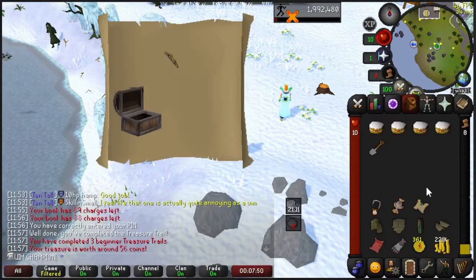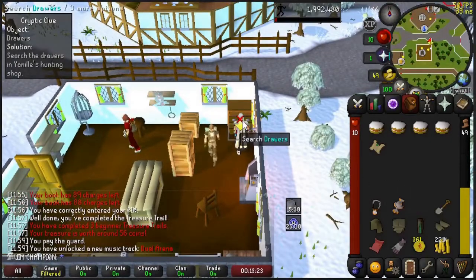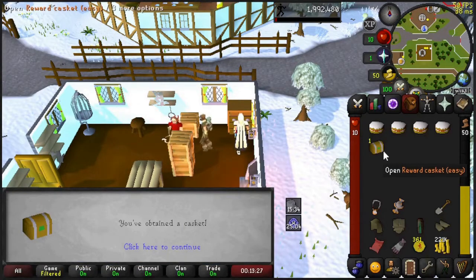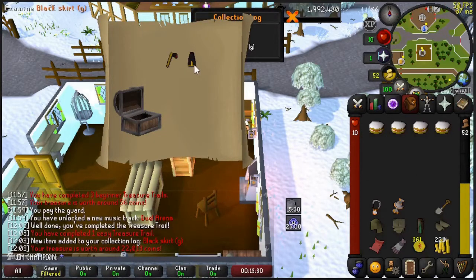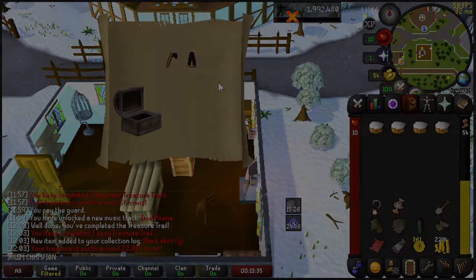We're going to open up the Beginner Casket — nothing. We finished up the Easy Clue in Yanille, and our first Easy Clue on the account already got us a Black Axe and a Black Skirt G, which is rather exciting.